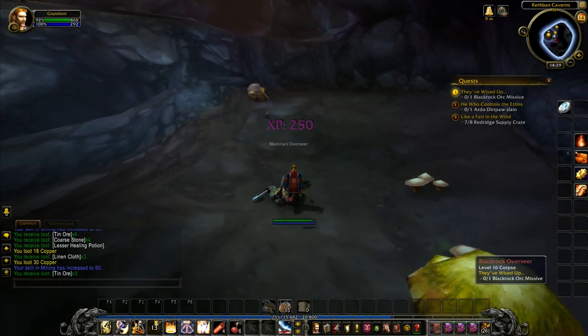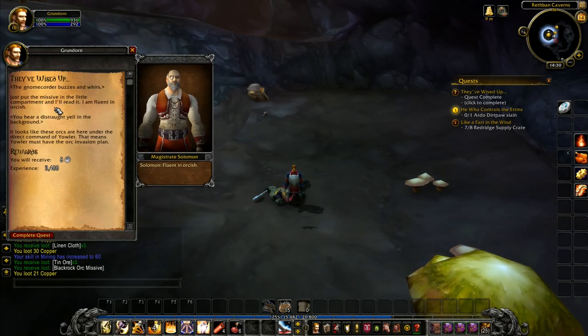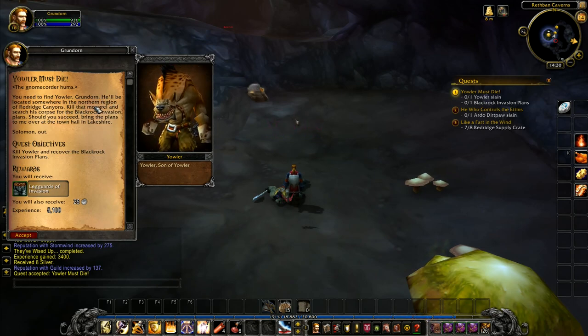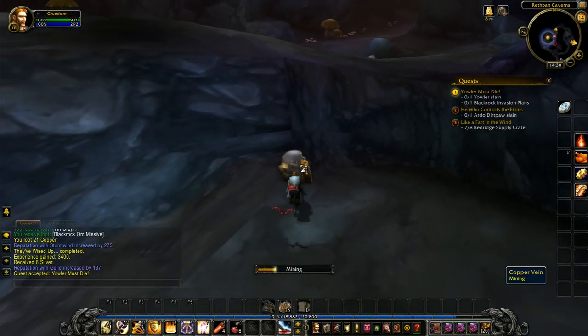Ardo Dirtpore — Blackrock Orc Missive. What have you found out? Just put the missive in the little compartment and I'll read it. I am fluent in Orcish. It looks like these Orcs are here under the direct command of Yowler. That means Yowler must have the Orc invasion plan. You need to find Yowler, Grundorn — he'll be somewhere in the northern region of Red Ridge Canyons. Kill that mongrel and search his corpse for Blackrock invasion plans. Should you succeed, bring the plans to me at the town hall in Lakeshire. Solomon out. We've got to get Yowler. And that's Ardo Dirtpore up there — we've got to go and get him. In order to get to Yowler we've got to go all the way around.